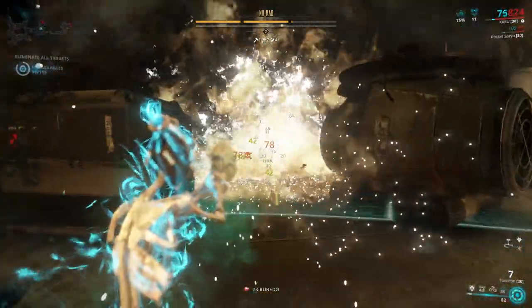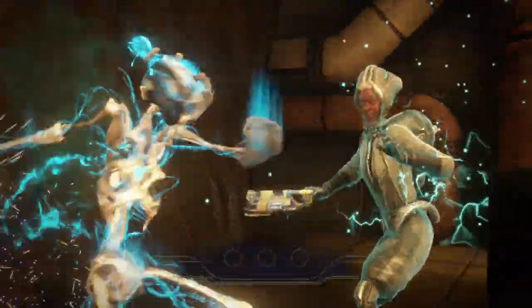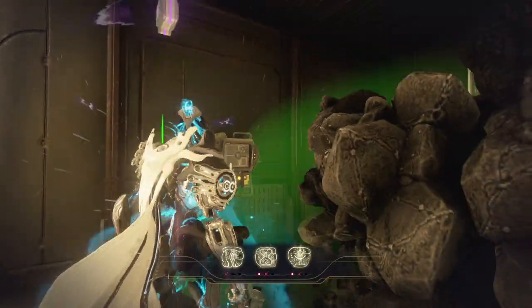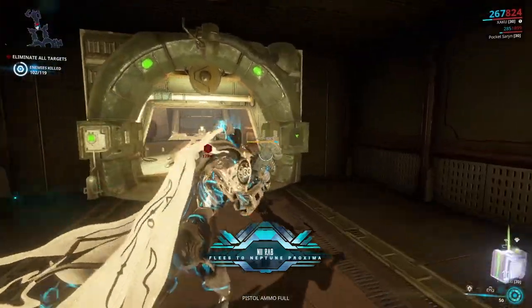Once the Sister spawns again, all you need to do is repeat the same fight — stab her 3 times — and this time she will flee to the Neptune Proxima, to her capital ship, where there will be one last final battle.